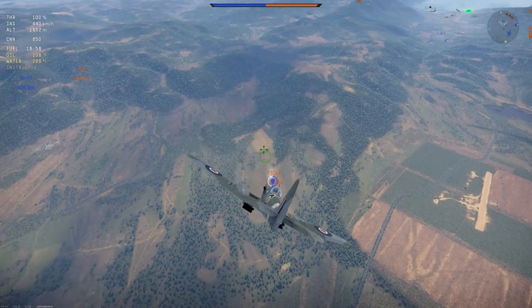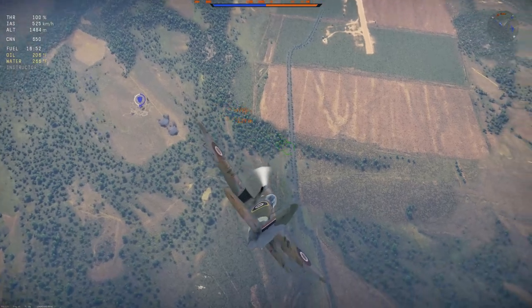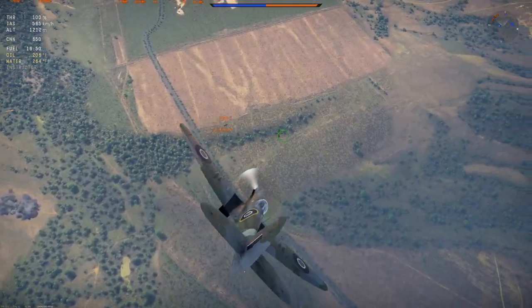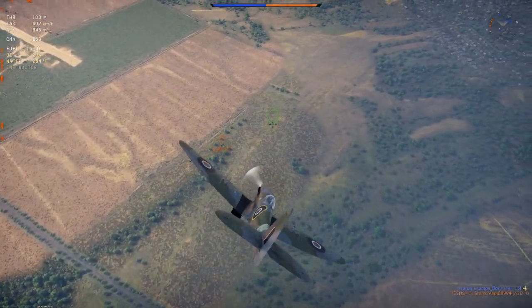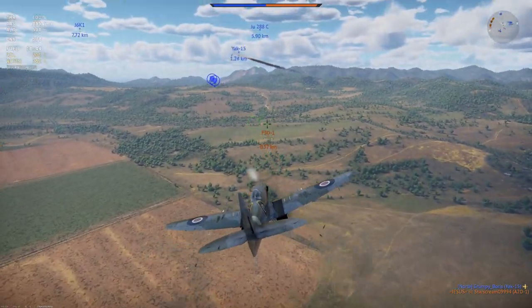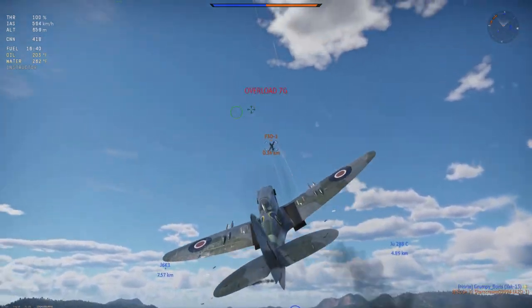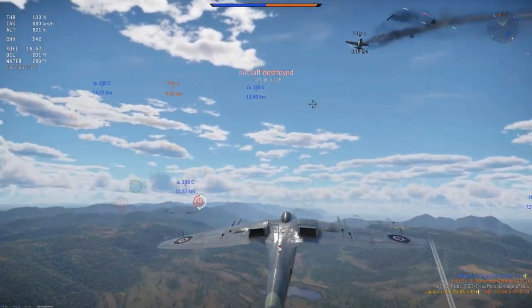For the Griffon Spitfires, climb with WEP to 4 km — this will put you above the jets. Dial your throttle back to 100% to avoid overheating and pick up speed. Dive on a passing jet, and once you have your opponent under 500m, turn inside them and shoot them down.